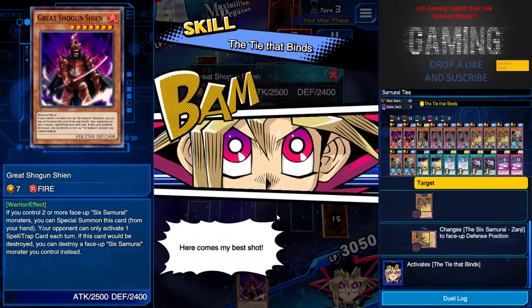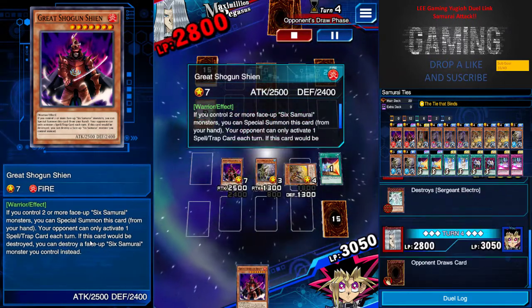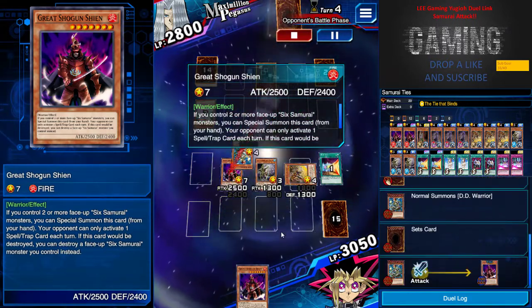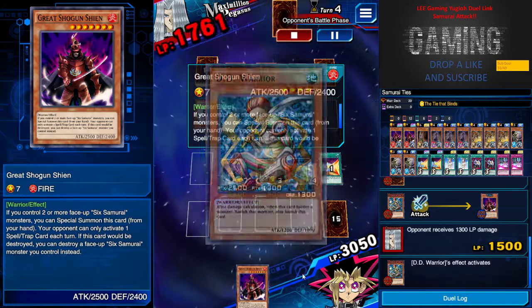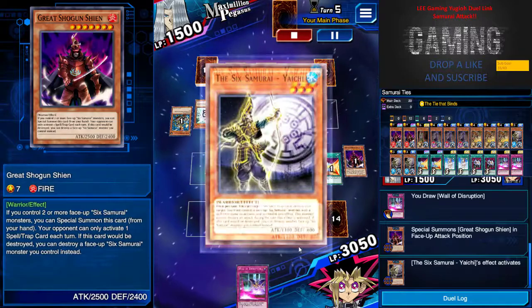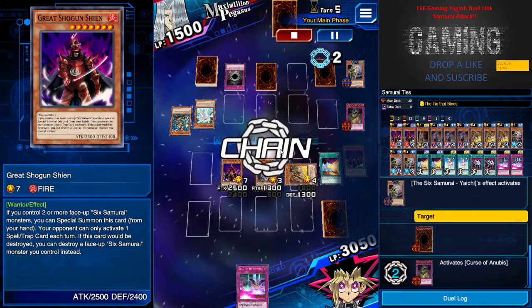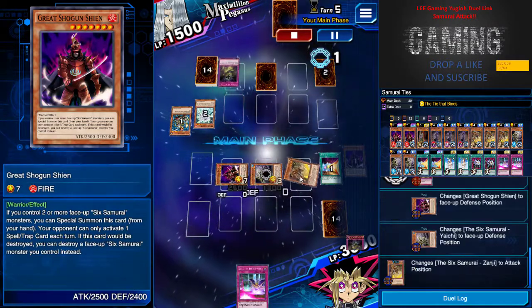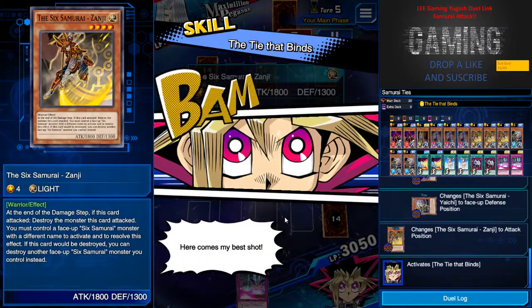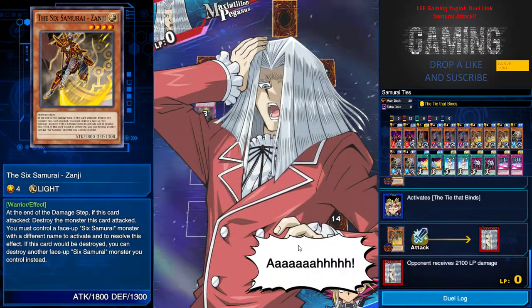One of these big monster effects only allows one spell or trap card activation per turn, which is very important. I still have one more for a special summon, so basically it's GG — they can't do much. I still have one card left and that's another easy win.